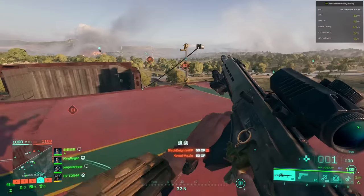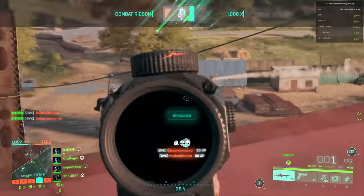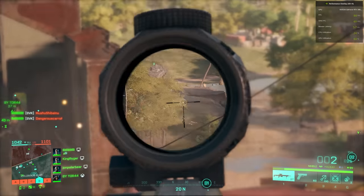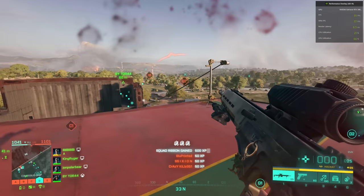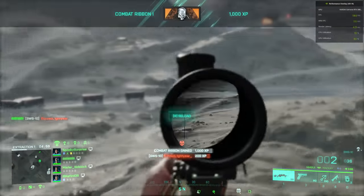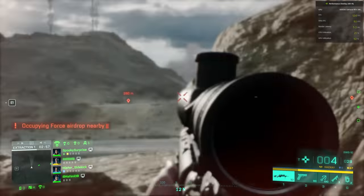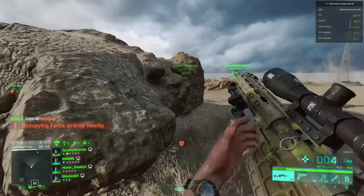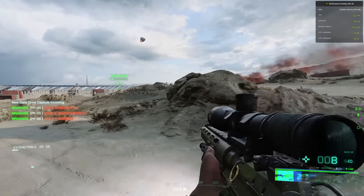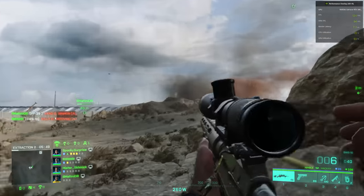Those higher-level unlocks sound good, but what about actually ranking up to get there? 2042 can feel like a grind since there aren't as many weapons and the good ones are few and far between. Maximizing your point earning can make the process go much quicker. From my personal testing, playing Hazard Zone is the fastest way to rank up, though it's slower for weapon attachments since you're getting fewer kills per match. If you're with a good squad and winning rounds you can get anywhere from 20,000 to 35,000 XP per 15-minute match.